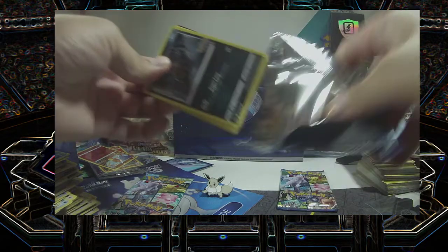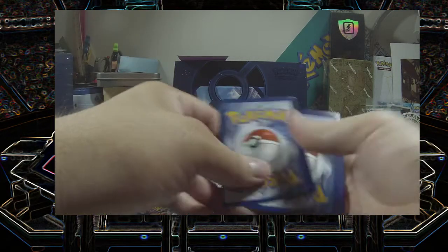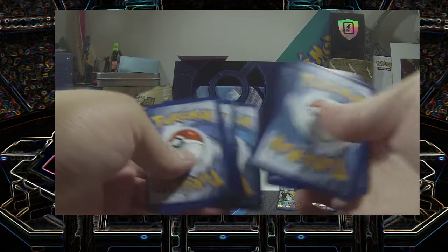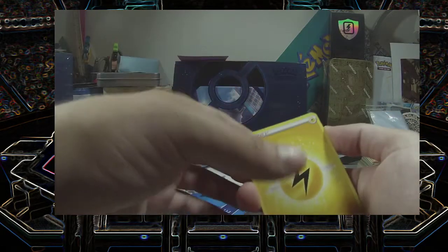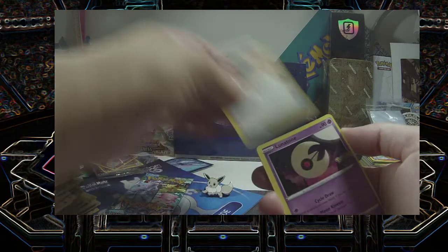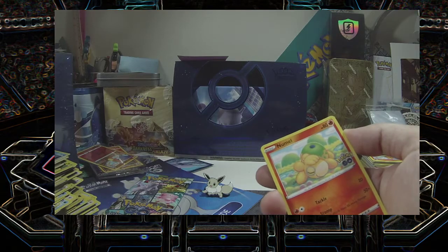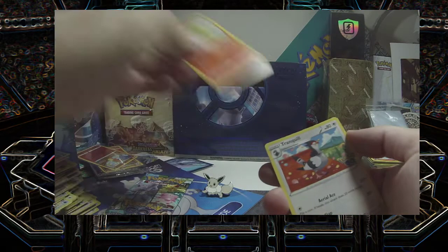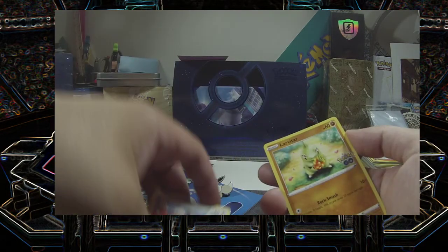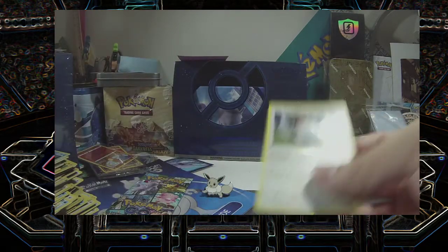Blastoise. Energy. Xatu. Candela. Lunatone. Radita. Raticate. Numel. Tranquil. Lovatar. Reverse Zero Module. And a holo Snorlax.